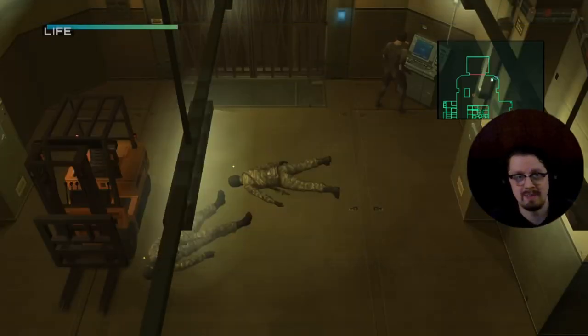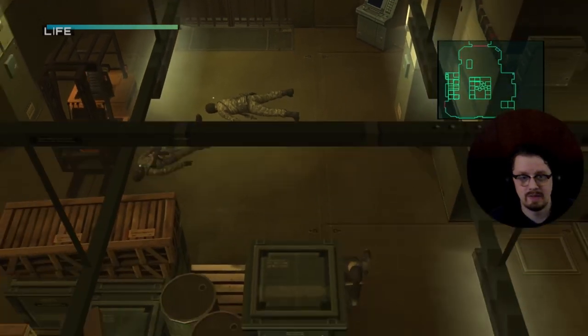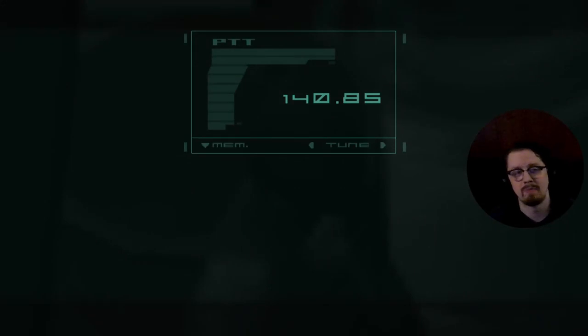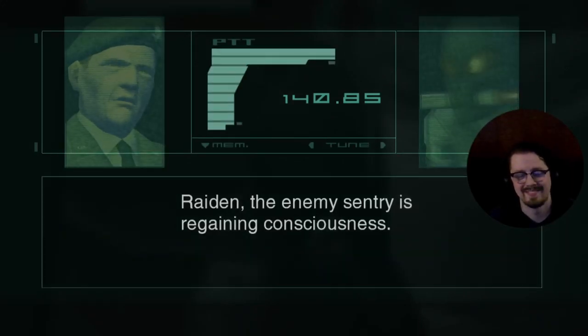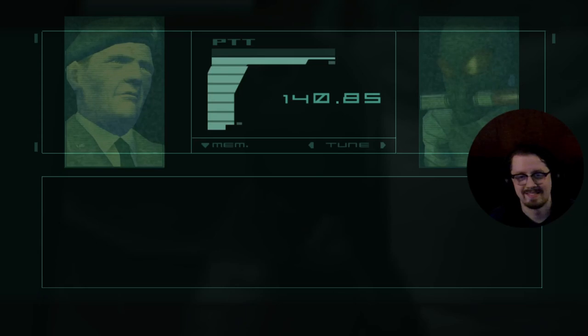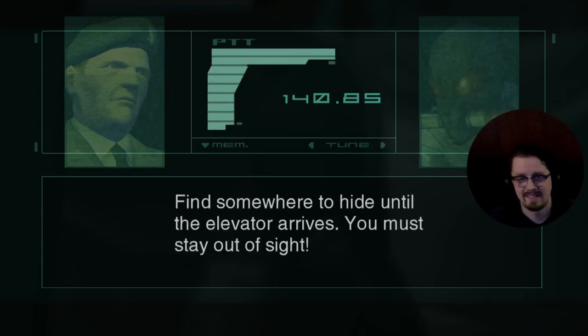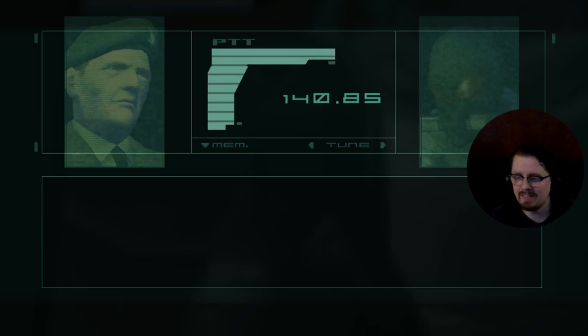Head might not be in the game. Okay, so these guys are about to wake up and I don't actually remember the best way to handle it. The enemy sentry is regaining consciousness — be careful Jack, find somewhere to hide until the elevator arrives. You must stay out of sight. Did I click the elevator? I don't think I did.